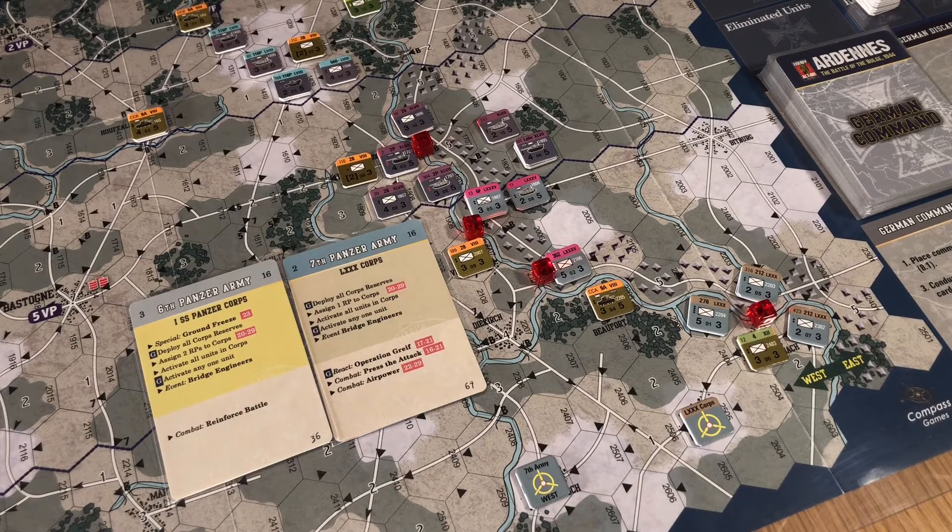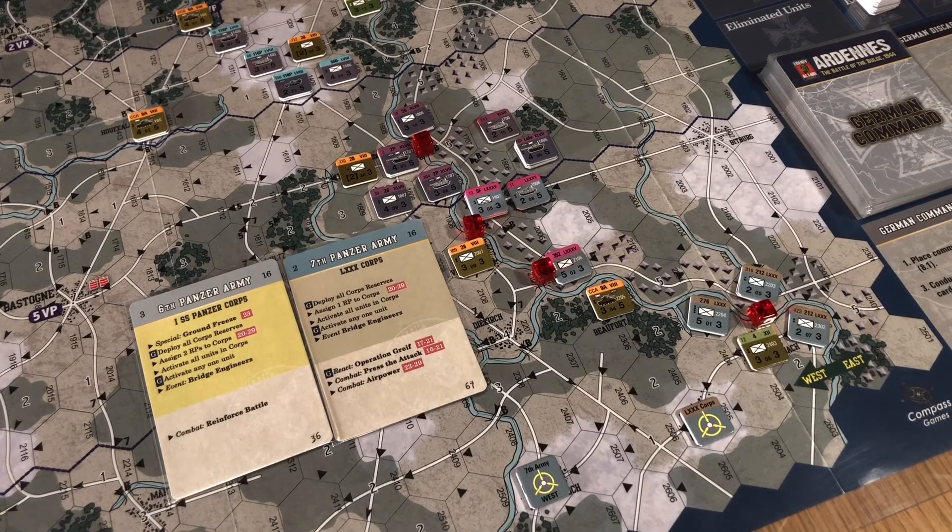We can play a combat tactic ourselves now. Bear in mind they've got no cards left - but as long as they empty their cards on their impulse we can still have another impulse after. 'If German cards run out during the German impulse, complete the impulse then conduct one allied impulse.' To be honest I can't play that as a combat tactic anyway - it's air power which isn't available yet.